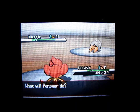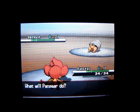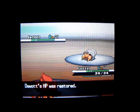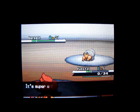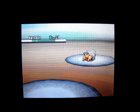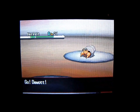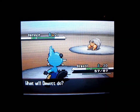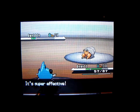I'll go to my bag and use a Fresh Water on Duwak. That restored 50 of its HP. That was super effective. But Duwak is weak to water and rock type moves, so we'll bring out Duwak and use Razor Shell to see what that does — as long as it hits.